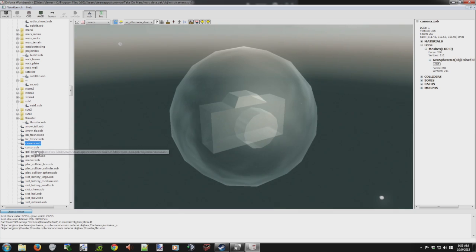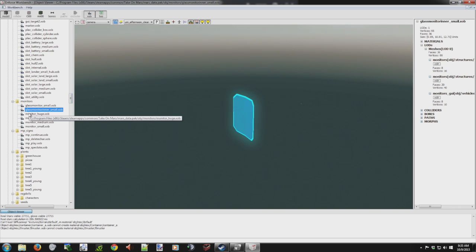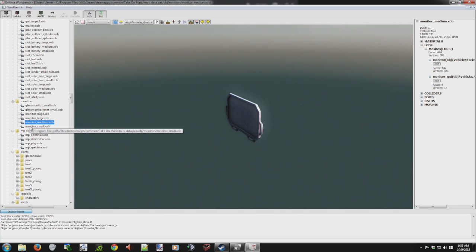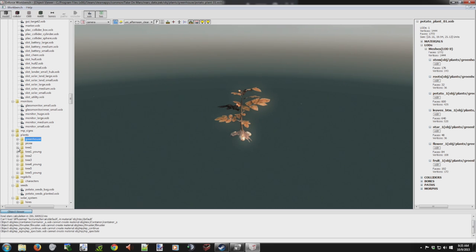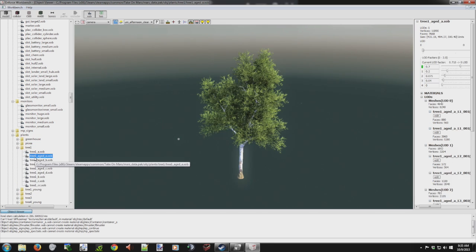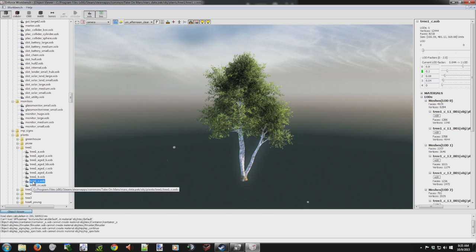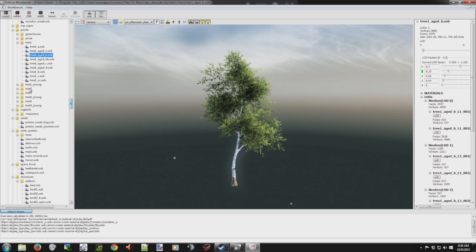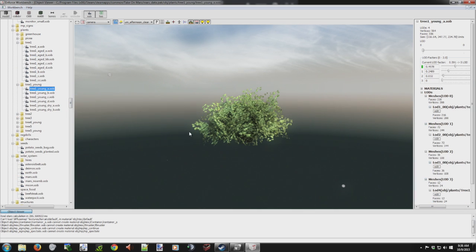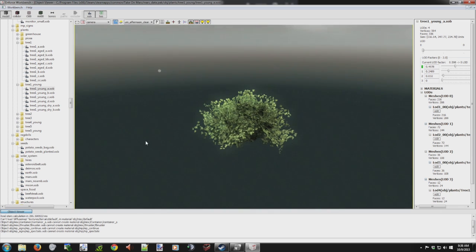We've got highlights. Let's go down here — got monitors, displays for different monitors like for the elevators and doors. Nothing on the signs. We've got plants, potato plants, trees. I have a couple of these that I spawned in and can't get rid of — it was like a bush with nothing to grab to delete it, it's really driving me nuts. That might be what's causing my glitches.